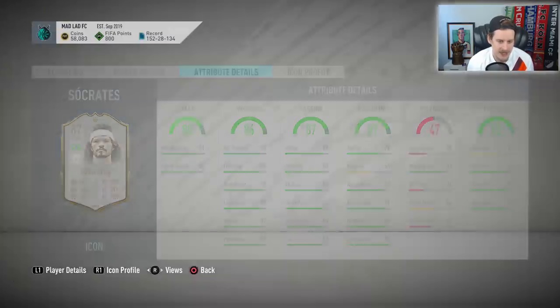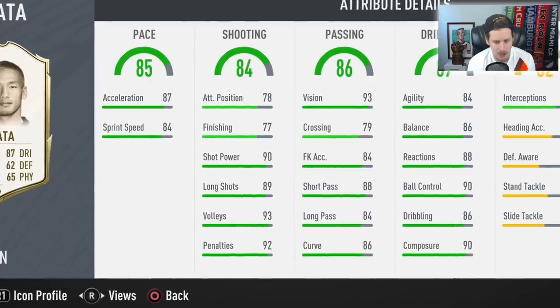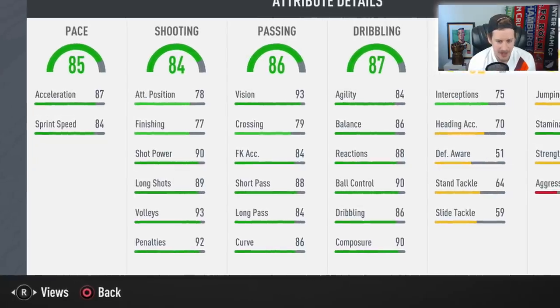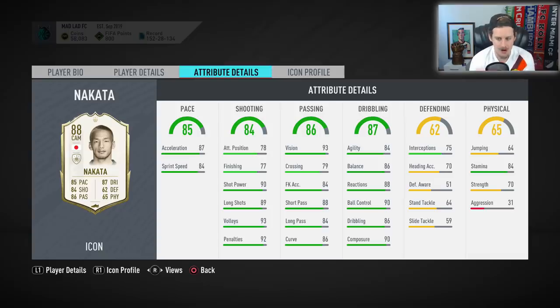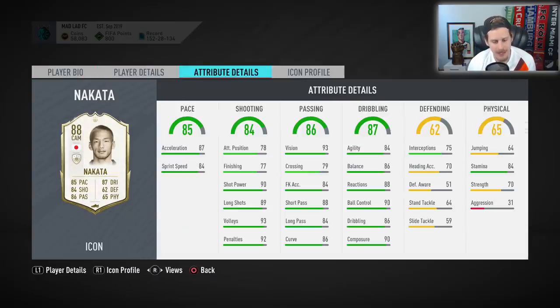For that reason I'm strongly considering Nakata. 87 acceleration, 84 sprint speed, elite shot power and long shots, 90 composure — with the right chem style to jack off that finishing he can get things done in the box. Passing stats are great: 93 vision. Dribbling stats are very good as well. 84 stamina, not fussed about that. The only thing I'm curious about is the 31 aggression. Four-star/four-star, five-foot-nine — he looks like one of the perfect CAMs if I switch formations.